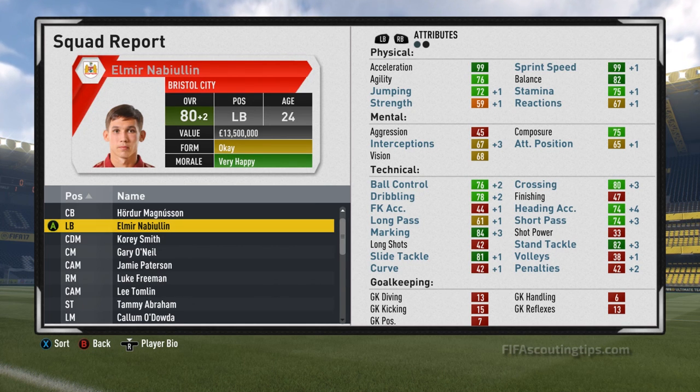So here is Elmir Nabiullin after 3 years of growth and what a player he is now. He's rated 80 at 24 years old, with still plenty of time left to grow even more. And look at his stats — he's got 99 acceleration and 99 sprint speed. Absolutely amazing. Going to be so hard to stop whether he's in defence or attack. His stamina is up to 75 and his balance is 82. In terms of his defensive stats: 84 marking, 82 stand tackle and 81 slide tackle. In attack, he's got 80 crossing, 78 dribbling, 76 ball control and even 74 heading. His passing is good as well. A really good overall player and a fantastic player to get if you can afford him.